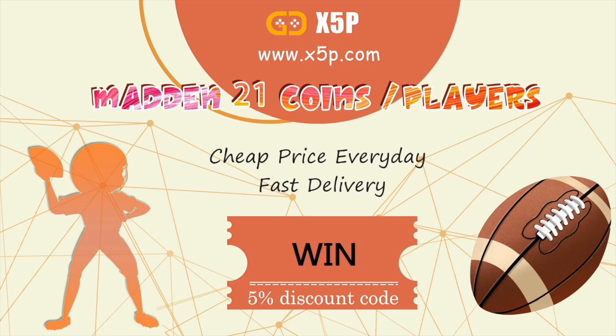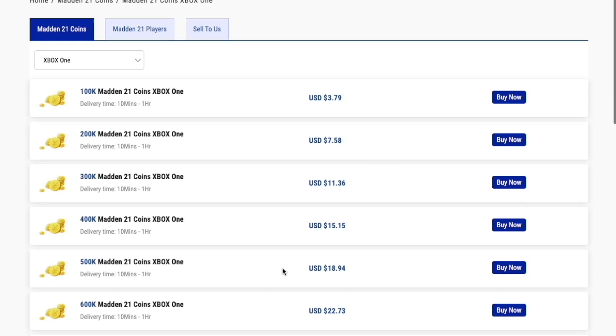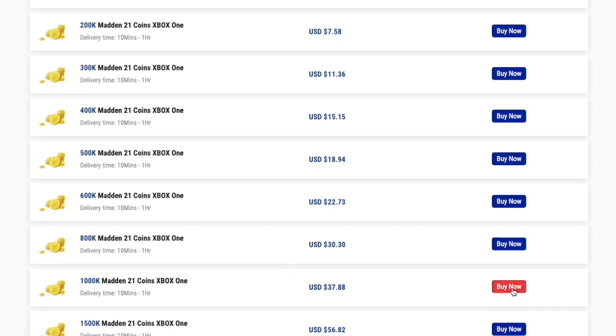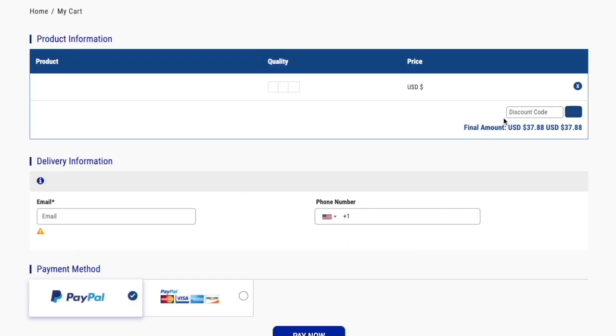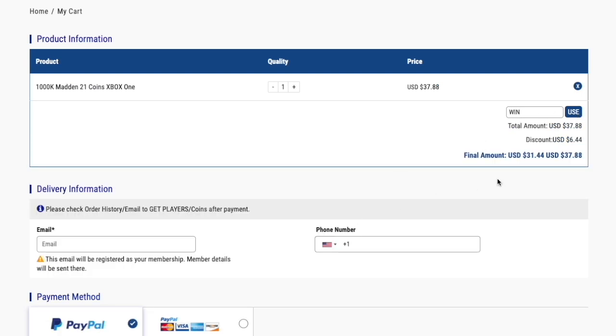If you need coins for Madden 21, go to my sponsor x5p.com — they have the cheapest and most reliable coins online. Use my code 'winwin' at checkout to save five percent off your order. Link in the description.